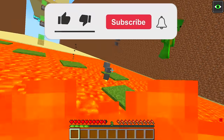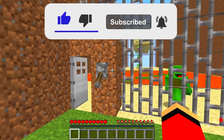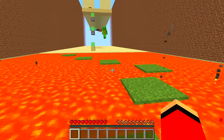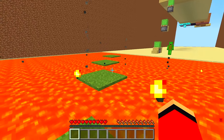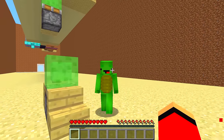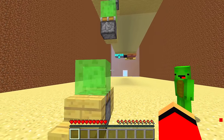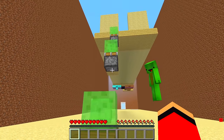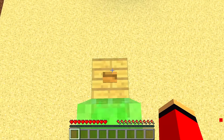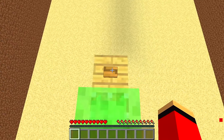It's lava parkour — oh no. I burned up fast, I'll try again. Watch out for the lava. Here I go — made it! Nice, but I still died in the lava once. I can't get too confident. Am I supposed to head there next? Up on top. I know what this is — it's slime, right? Yeah. Boing! These trampolines are taking me to the top.